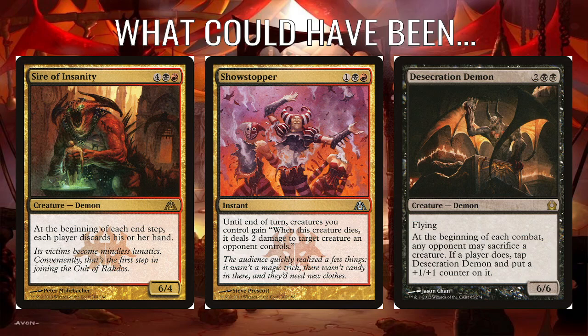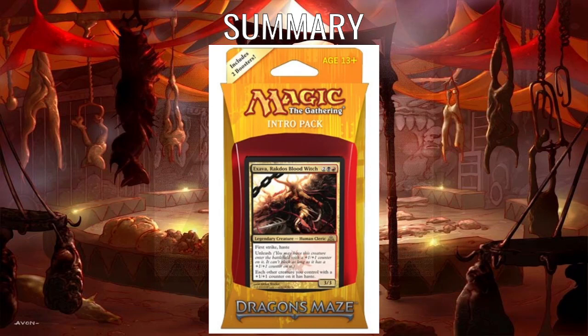I was also thinking of Showstopper from Dragon's Maze — 1 black, 1 red, instant speed. Until end of turn, when creatures you control die, they deal 2 damage to other creatures. It turns all your creatures into exploding zombie clowns, I suppose. But yeah, this deck really needs more Unleash creatures. This is pretty bad, honestly, as a deck. It's just so disappointing to see Rakdos keep not getting a great time of it. And by the next time we go back to Ravnica — Guilds of Ravnica — we've got the Planeswalker decks, and there's not one in Rakdos colours to show off Spectacle, which is their ability they gained then.